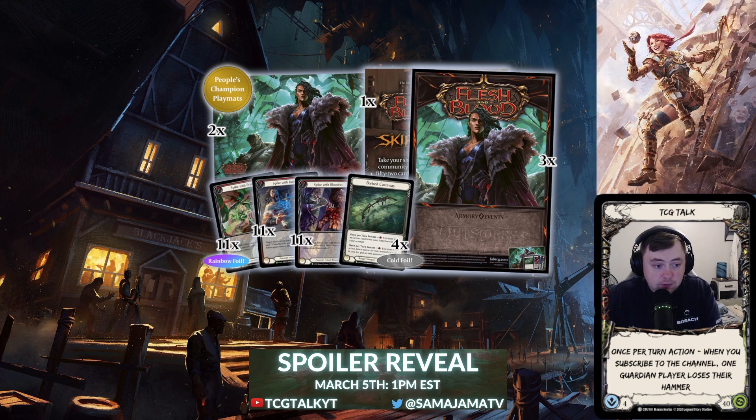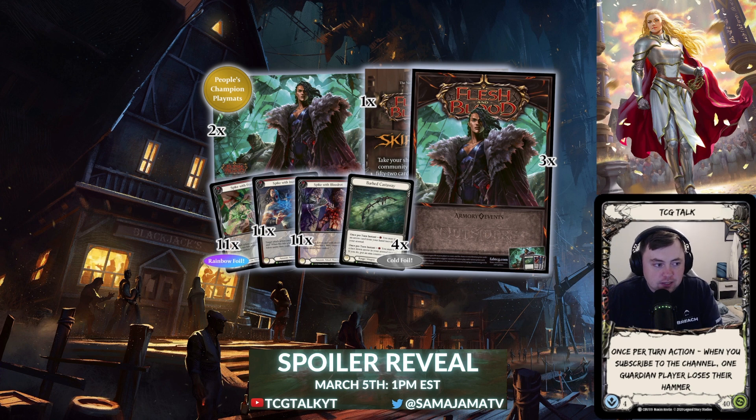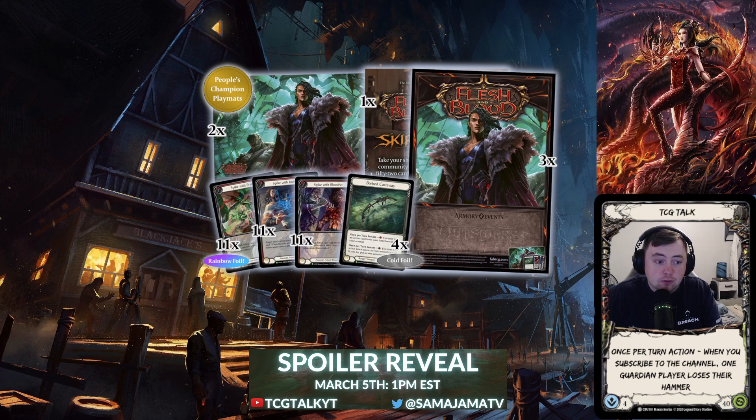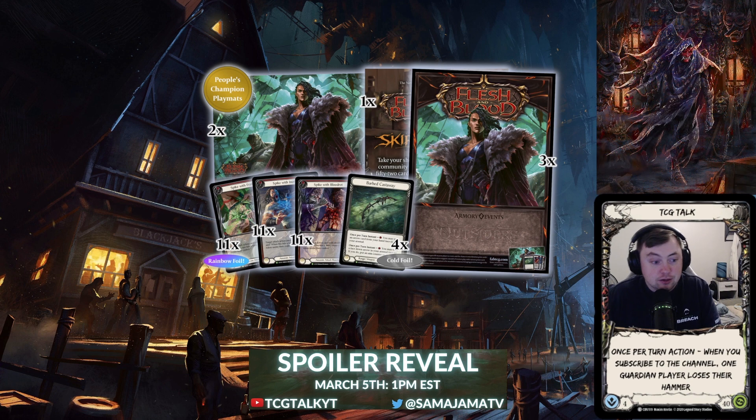LSS put out an article detailing the March promo kit, which they normally do once a month — they show the playmats, posters, and some of the new promos you can win at local armory events. For March they featured a new card we haven't seen yet: Barbed Castaway. Another card was also spoiled — a defense ranger defense reaction — which we'll get into as well.